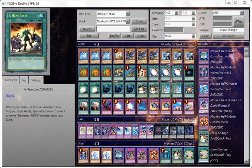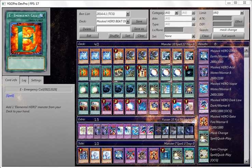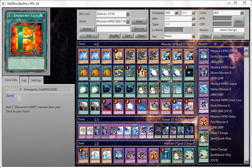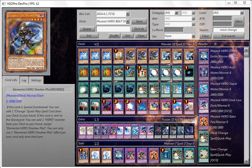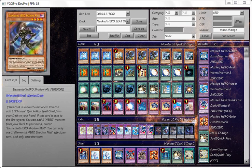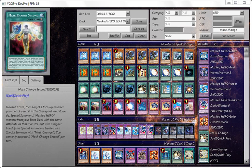You can also get Shadow Mist's effect by Special Summoning via Soul Charge. You can play Emergency Call or Rotar to grab Shadow Mist to your hand; when it's sent to the graveyard by any means — even by Foolish Burial — you activate Soul Charge, Special Summon Shadow Mist, and its effect activates to get you a Mask Change.